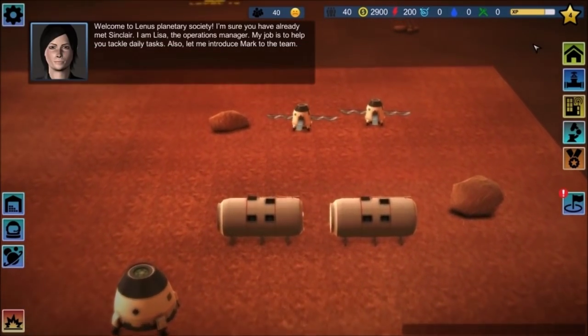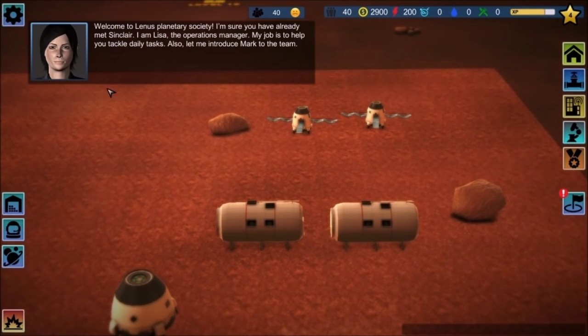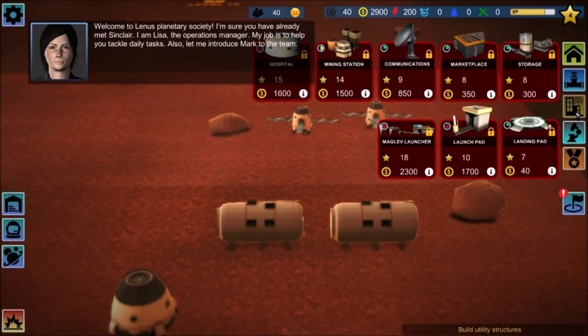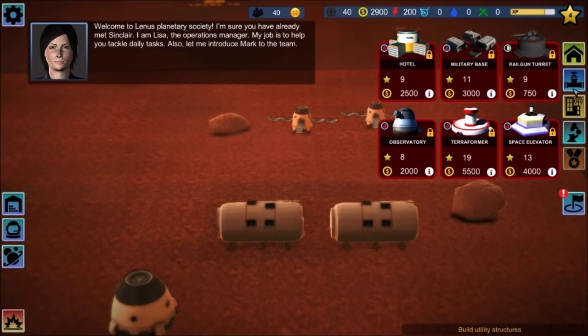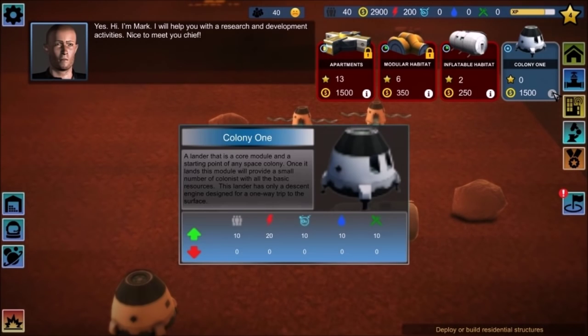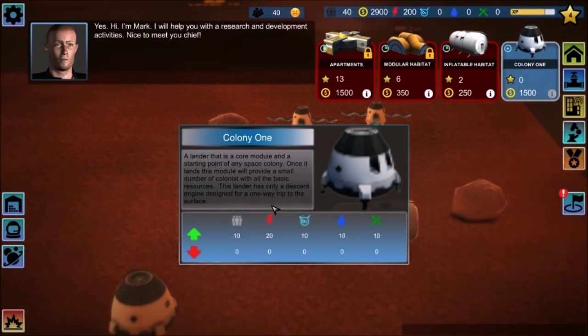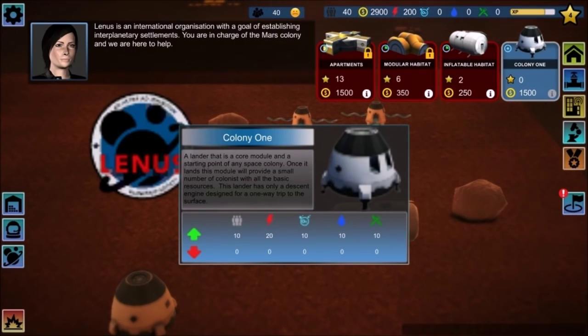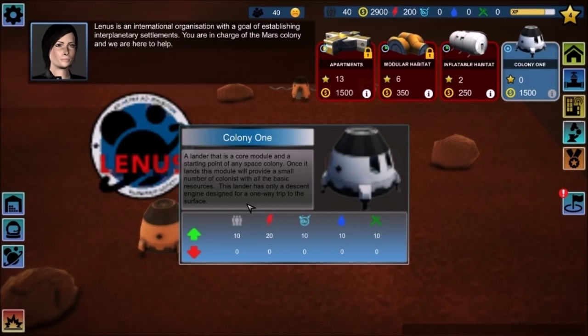Welcome to Lina's Planetary Society. I'm sure you've already met Sinclair. I am Lisa, the operations manager — my job is to help you tackle daily tasks. Also, let me introduce Mark to the team. Hi, I'm Mark. I will help you with research and development activities. Nice to meet you, Chief. Lina's is an international organization with the goal of establishing interplanetary settlements. You are in charge of the Mars Colony, and we are here to help.